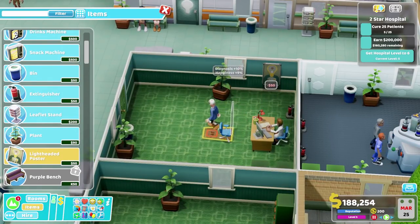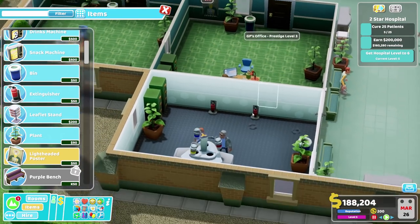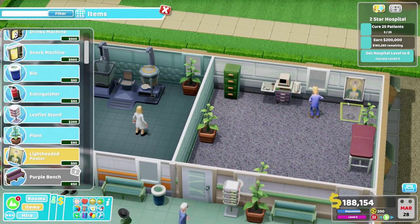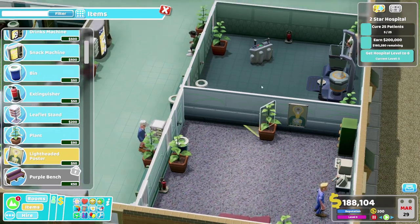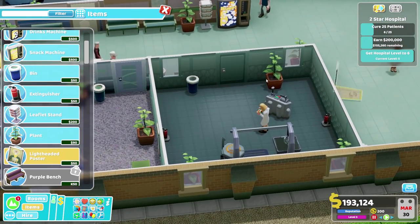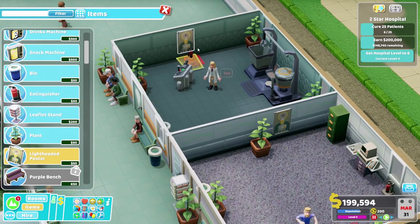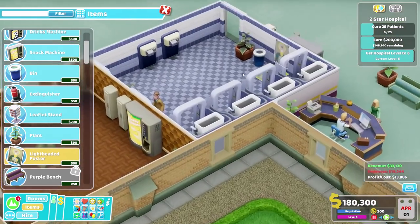Prestige level three - not quite prestige level three, let's have two then. That's what I like. Lightheadedness posters there. Over here we've got to warn about the perils of lightheadedness - it's also the only decoration we've got right now, so I intend to put it pretty much everywhere. It makes a lot of sense to have it in the deluxe clinic - that's the perfect place to put it.